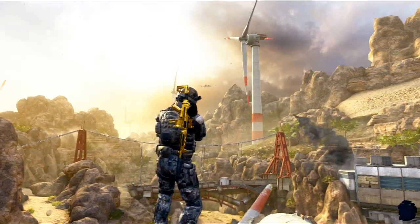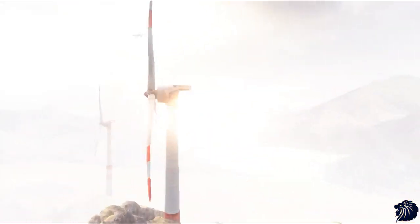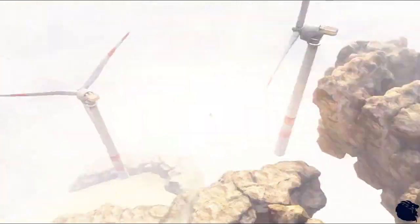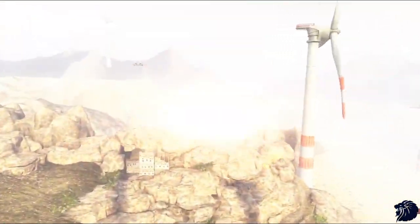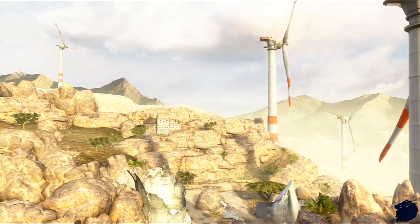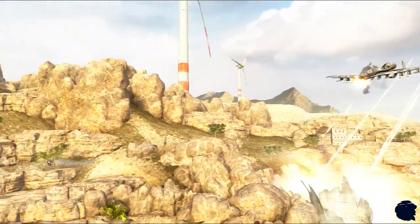The stinger missile is ineffective. When I refer to the stinger, I mean the FHJ-18A — I'm just going to call it a stinger because that's what we all know it as. The stinger is way too slow to keep up. Don't try the SMAW either, because that thing is way slower than the stinger. The missile travels really, really slowly and you only get one shot.